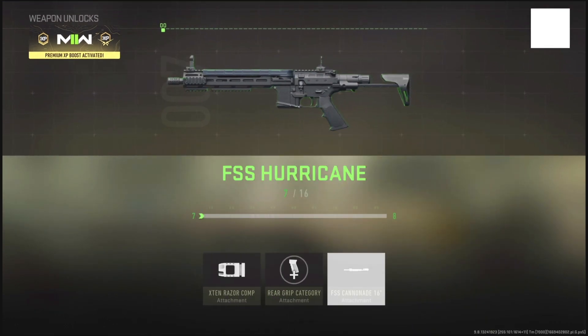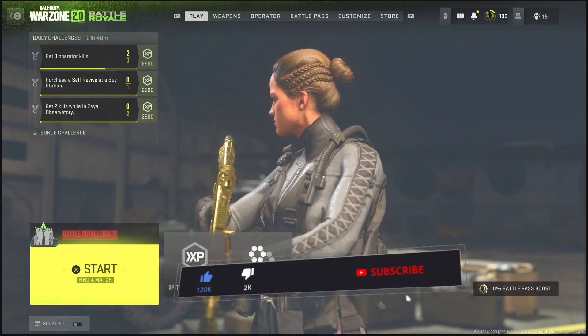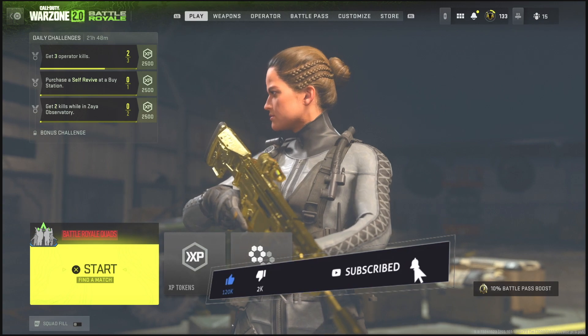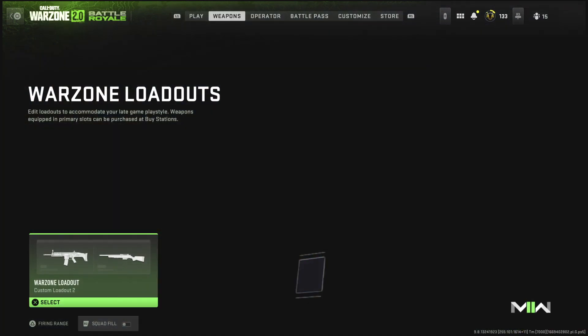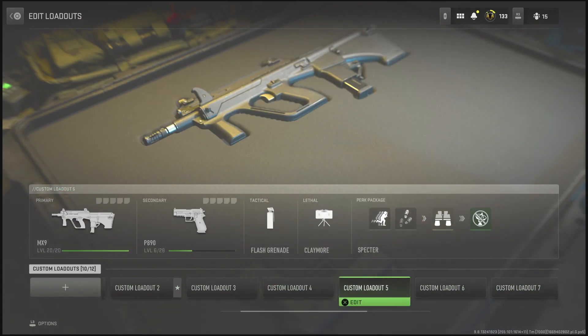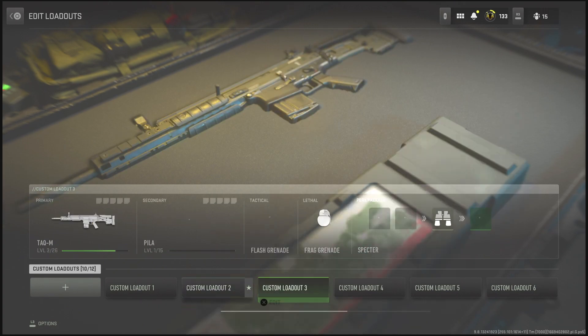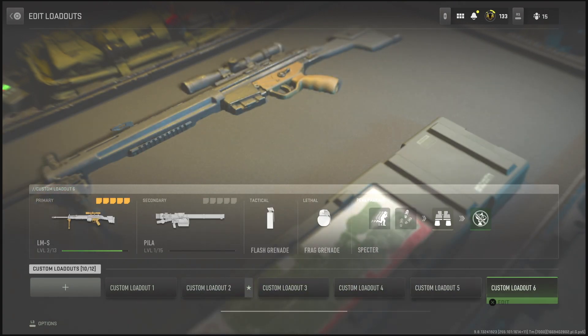The first thing you guys want to do before doing this XP glitch is make sure that you go over to Battle Royale Quads and make sure that you have squad fill turned off. After you've done that, go over to your Warzone loadout and make sure that you have any weapon that you want weapon XP for equipped in a certain loadout, so you guys can earn it while you are in the game.